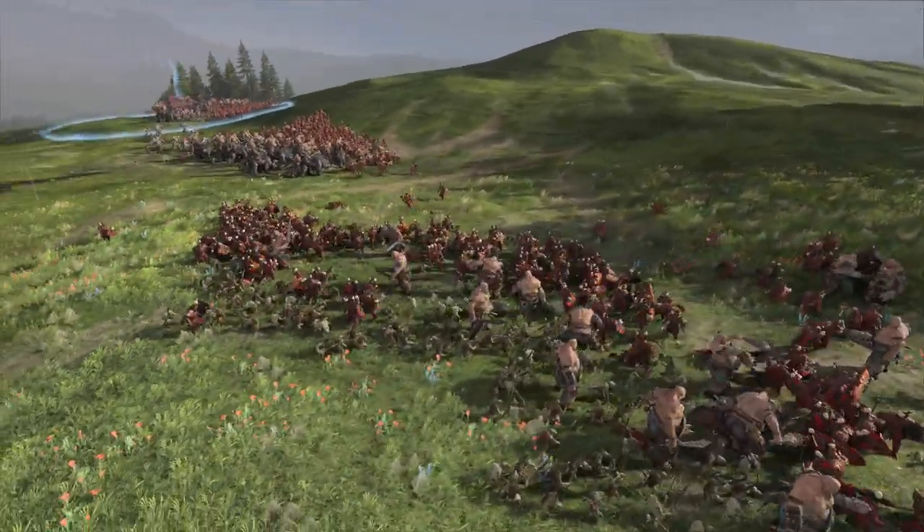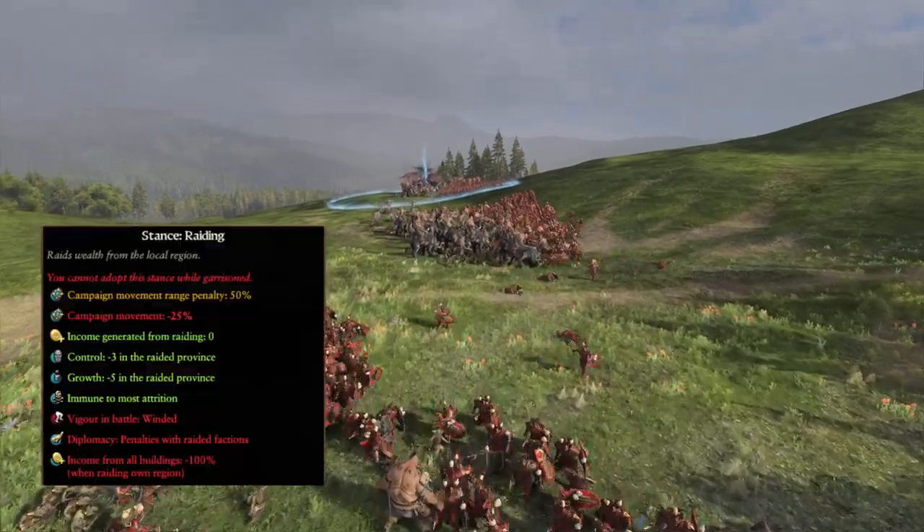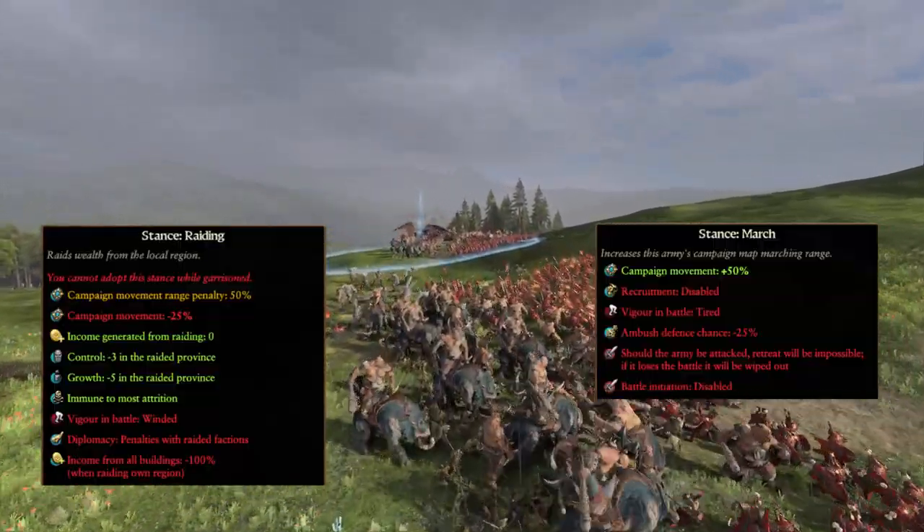Also keep in mind that during campaign, some stances affect your army's vigor. Raid stance starts your units as winded, while march stance starts your units as tired.